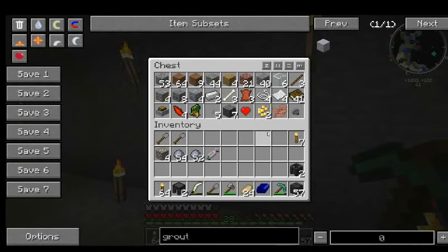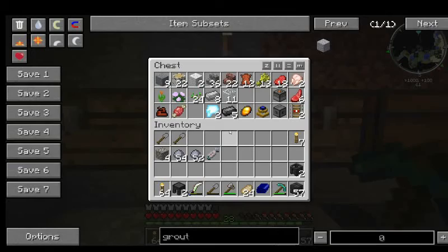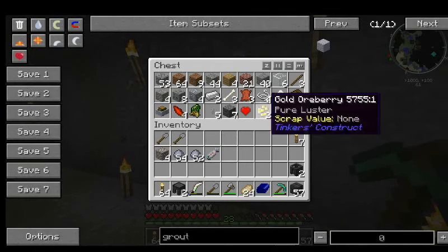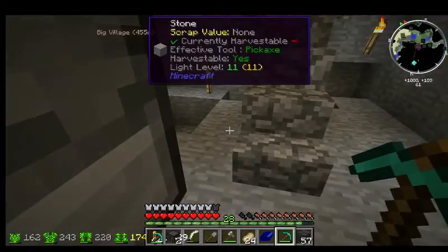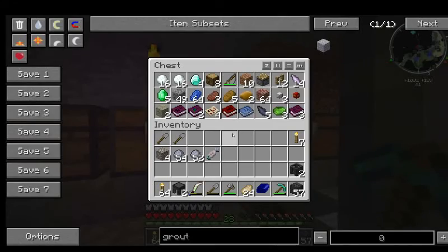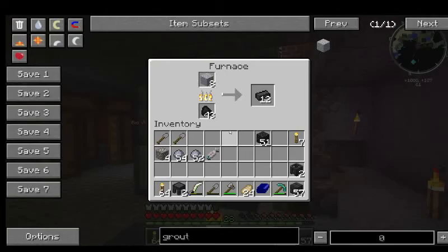Is there anywhere else I need anything from to build this? I think so. We may do a bit of a decorative thing, so what do we want to use? Not wood - wood burns, that would be a bad idea. We have the brick, this is gray limestone, cobblestone. I think we're gonna go with basalt. Let's see if we can smelt this into something.